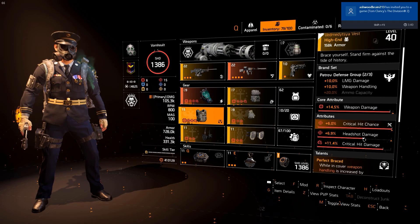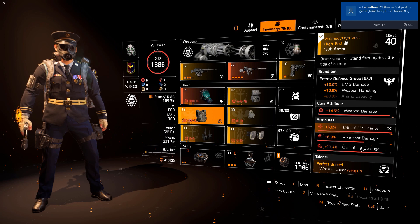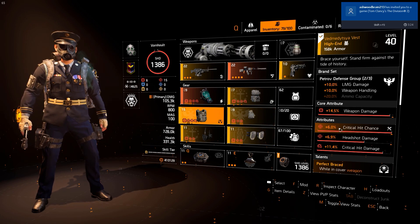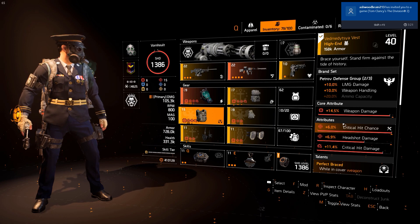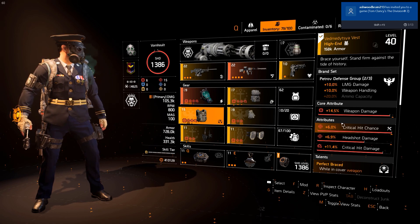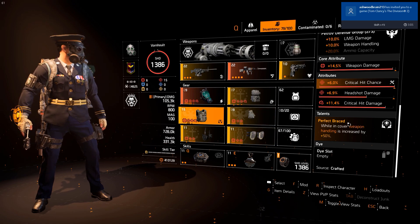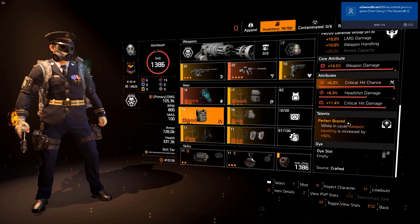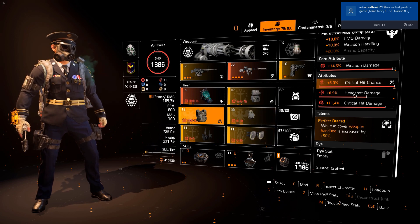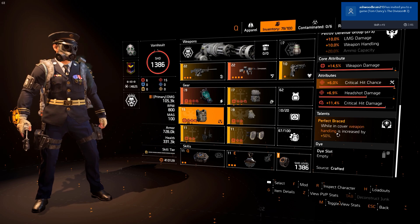Next is the main core gear for this build — the vest from the Petrov Defense Group set, which you can craft at the crafting bench. It has 14.5% weapon damage, 6% critical hit chance, and 6.9% critical hit damage, with an 11.4% critical hit damage mod slotted. The talent we're utilizing is Perfect Brace — while in cover, weapon handling is increased by 50%. Weapon handling's max stat in attributes is around 8%, so having 50% just by being in cover makes the whole difference when using the Merciless.